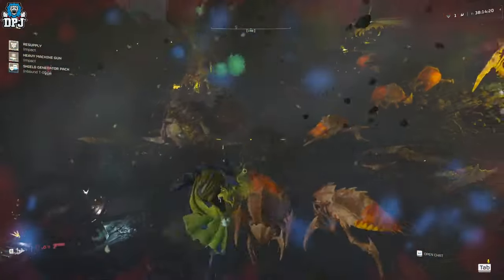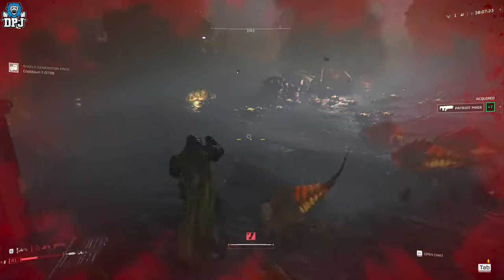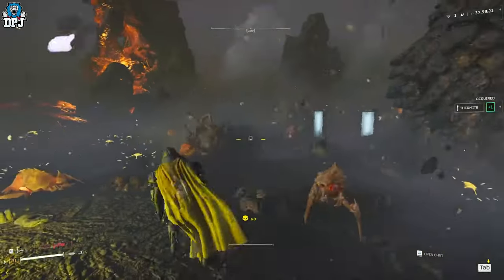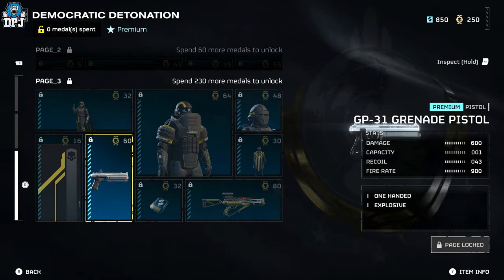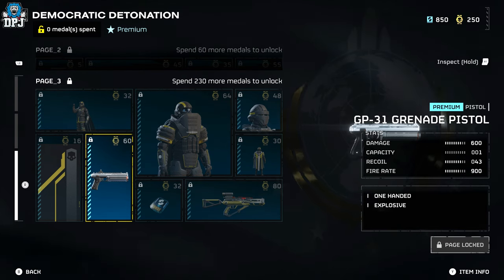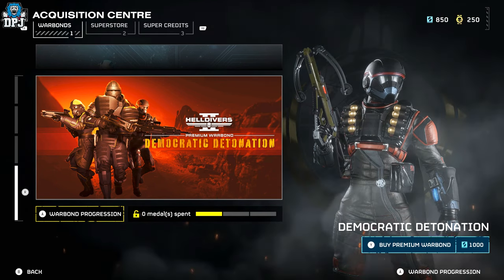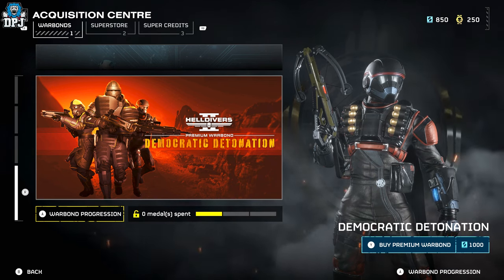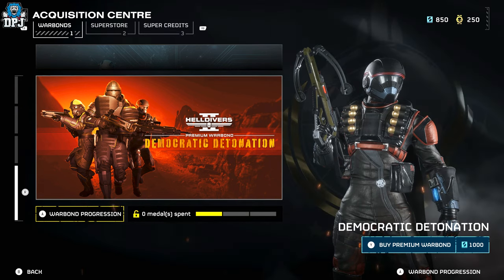The thing about the GP31 is it's a secondary weapon. A lot of us use secondaries to escape danger at close range — when overcrowded by bugs or bots we quickly pull out our secondary. That's not going to work well here because if you shoot something too close it'll explode in your face. It'll take a certain playstyle to enjoy it, but it's definitely one for the collection. The premium Democratic Detonation warbond costs 1000 super credits, and remember I'm giving away 2100 on every single video — drop a like, comment below, and subscribe.